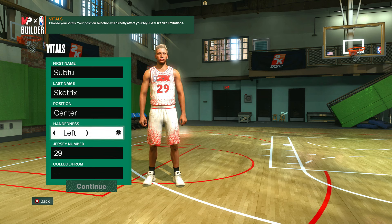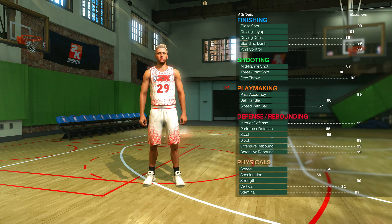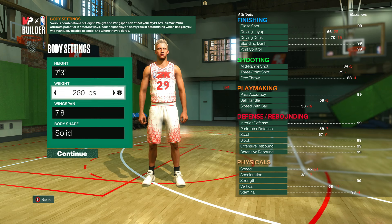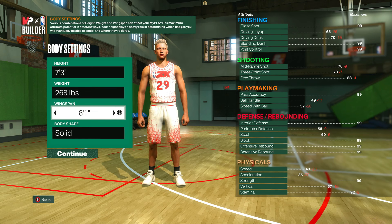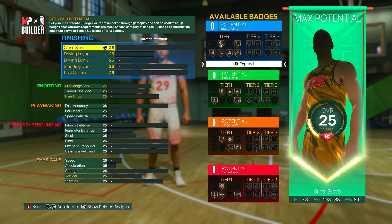First off, for position you want to be a center — height or nothing else matters, just click continue with center selected. For height you can go up to seven foot three, weight up to 268 pounds, and wingspan up to max which is eight foot one — very good for a post scorer build. For body shape, choose whichever one you like most; it only changes how your build looks, not how it plays.